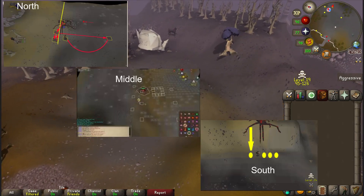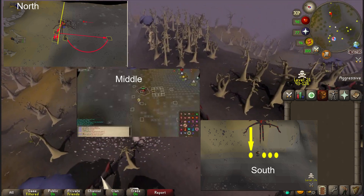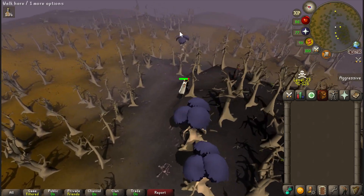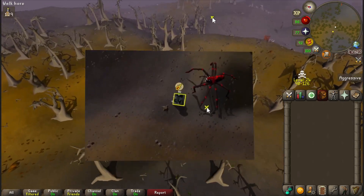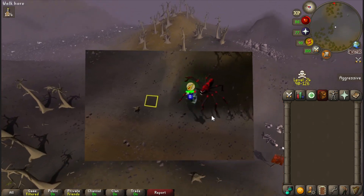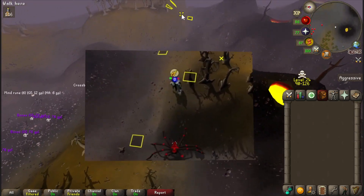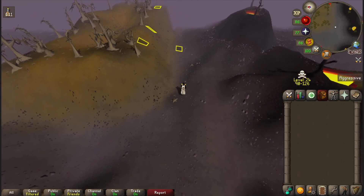There are three different safe spots: the center safe spot, the north safe spot, and the south safe spot. I couldn't figure out the north or center safe spot with the crossbow, so I gave up and used the south safe spot — or as I like to call it, the hill safe spot. This safe spot is one of the most annoying things in the game. You walk and do everything correctly and the spider goes the exact opposite way, or it just spins on you for five minutes and still goes the wrong way — makes you want to smash your keyboard.